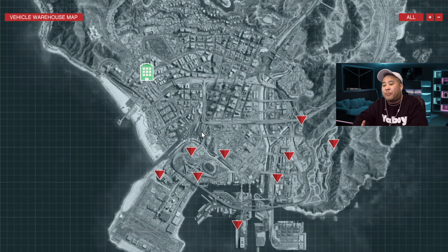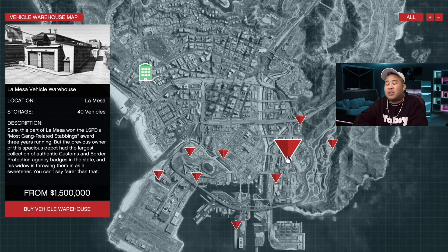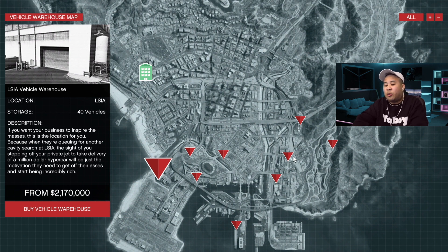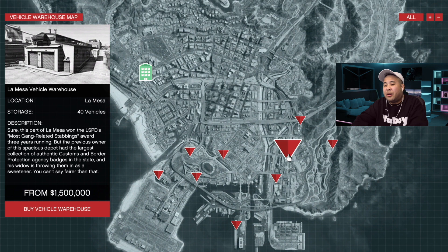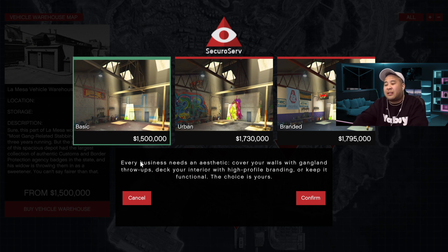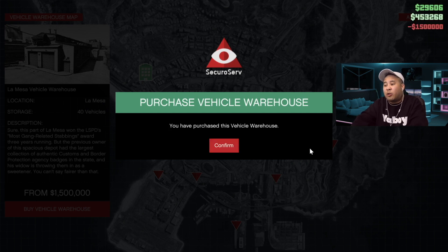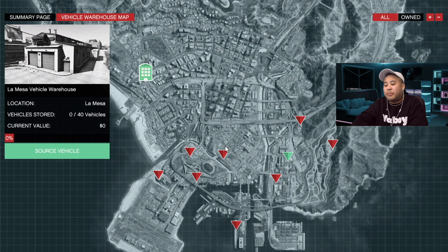Once registered as CEO you'll see various options — click on Vehicle Cargo. You're going to want to purchase a vehicle warehouse, which costs 1.5 million dollars. There are a few different warehouses you can buy; what you're looking for is a 40-vehicle warehouse. Some are 2 million, some are 1.5 million. I suggest going with the cheapest one at 1.5 million — that's all you need to get started. No upgrades necessary; just buy the basic warehouse, and once you start making money you can go back and upgrade.